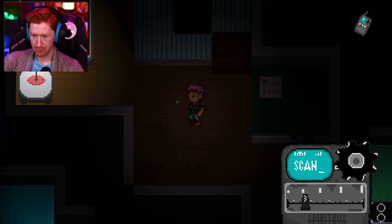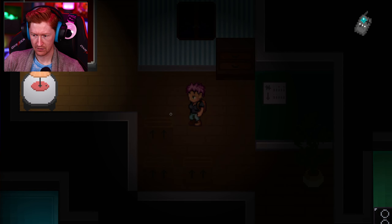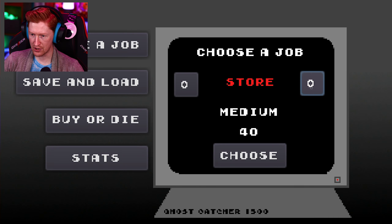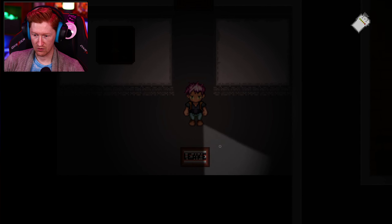I got another bone. I think we correctly identified it. Do they eventually just kill you? That is way, way spookier. That is so much spookier than the other spirit box. So we identified it — I don't know, maybe there are four pieces of evidence. We got it right, so we got 129 plus a location bonus of 20. Maybe that was bones — did we pick up four bones? It's possible. We did the flat. Let's do the store.